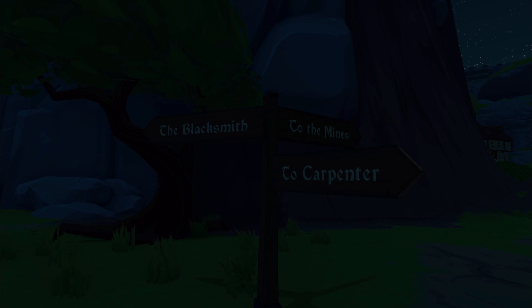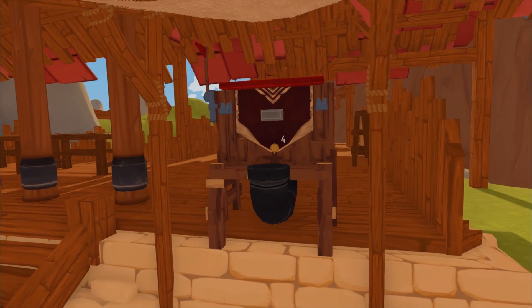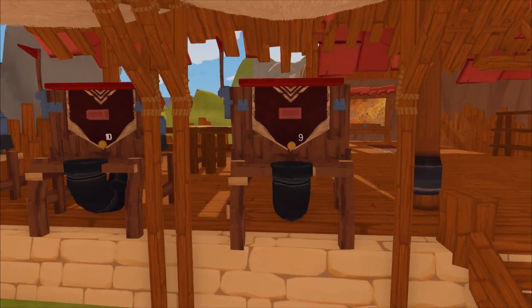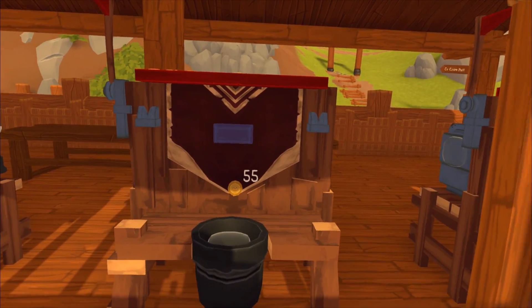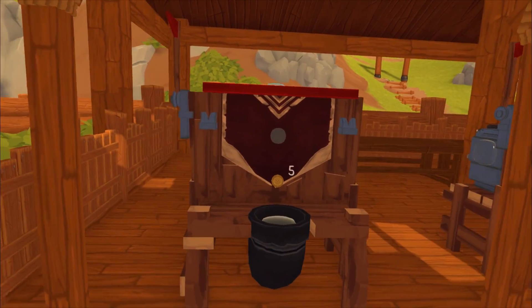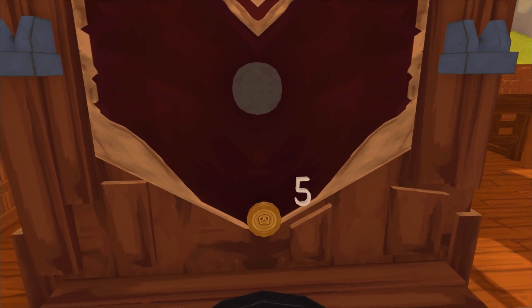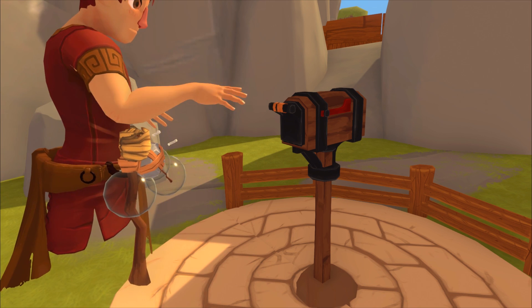When you see this first sign, you're going to want to follow the pointer that says 'to the mines' and follow this road. This is the shopping center — people are selling things like iron, red iron, cooked meat, palladium, valian, mithril, geodes. There's also a mailbox that you sometimes get stuff out of, but I get nothing right now.